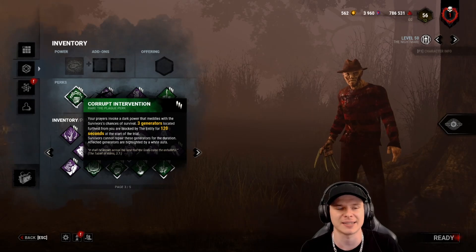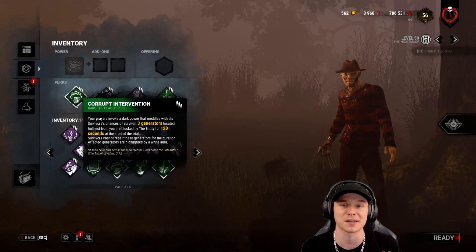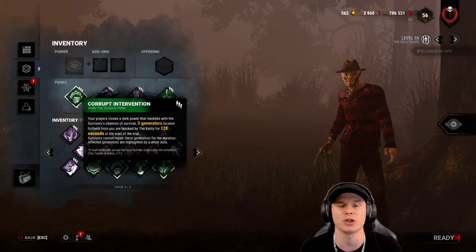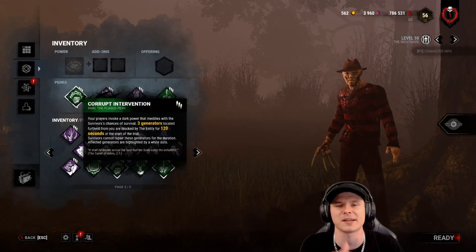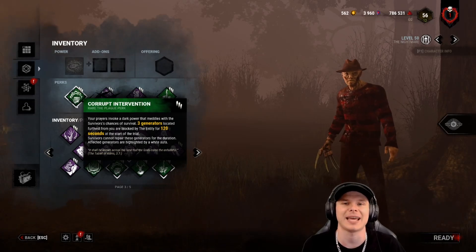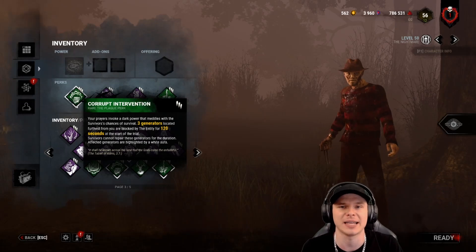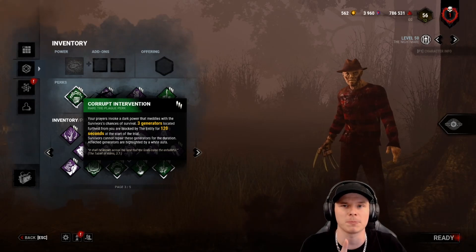Freddy's other ability is placing a blood pool on the ground. A blood pool takes about two seconds to activate and about one to one-and-a-half seconds to place. If a survivor is asleep they can see the blood pools; if they're awake, the pools are invisible. While asleep and stepping in a blood pool, you will scream, and your movement speed will be hindered by 15% for two to three seconds after you leave the pool. It is very strong and allows him to counter a lot of loops.